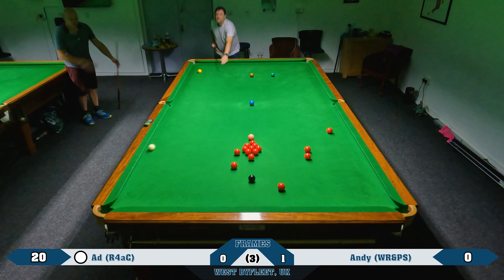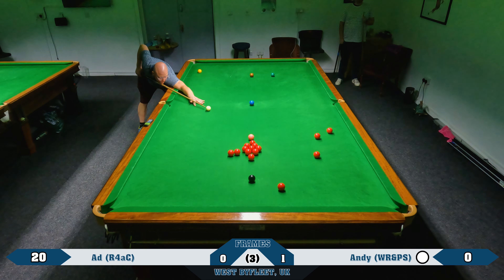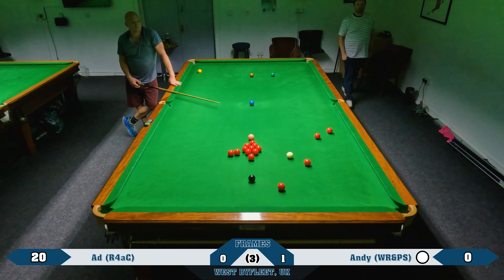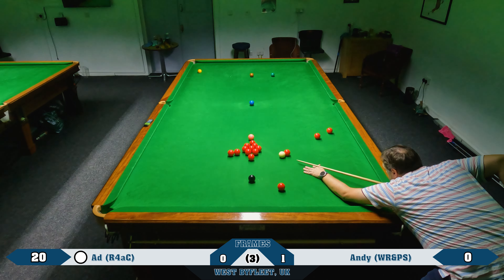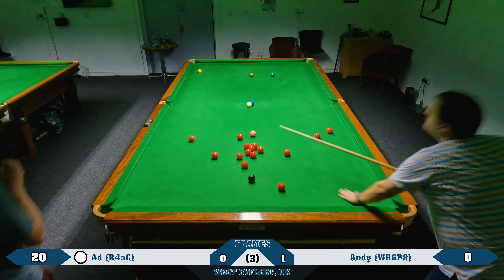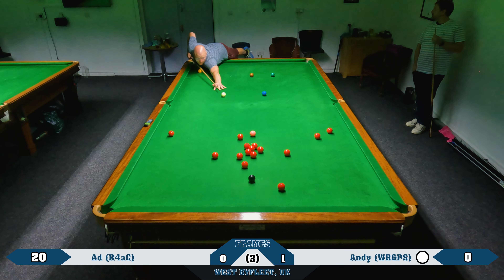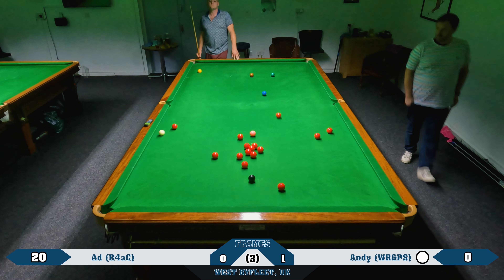I try to get back to baulk as well but just catch that one too thick, and leave Andy with a chance to this right corner with the possibility of holding for the black. He doesn't quite get it — overcuts it so he doesn't get on the black either and has kind of got away with it. I had an easy safety shot there and I messed it up — I really shouldn't be hitting the blue when coming straight off one red like that. Very disappointed with myself giving Andy another chance, though it's a tricky one and he doesn't quite get it.